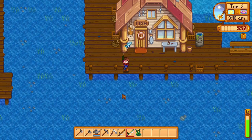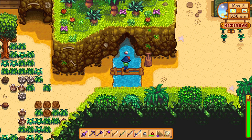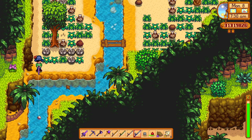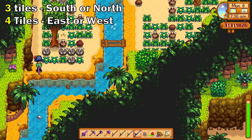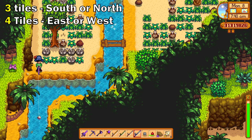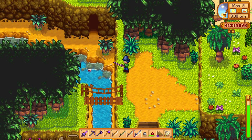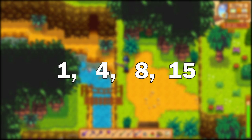The fishing skill level is important since it determines the maximum possible casting distance. At level zero you can cast at a maximum distance of three tiles to the south or north and four tiles to the east or west. The distance increases by one tile in all directions at levels 1, 4, 8, and 15.